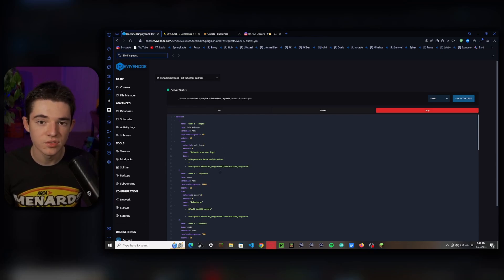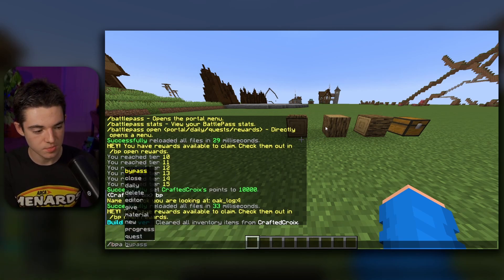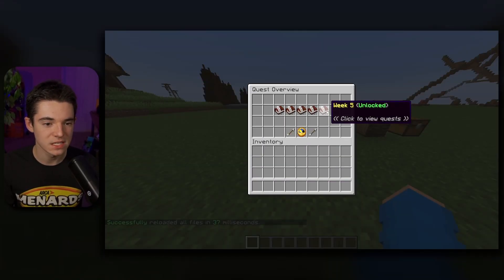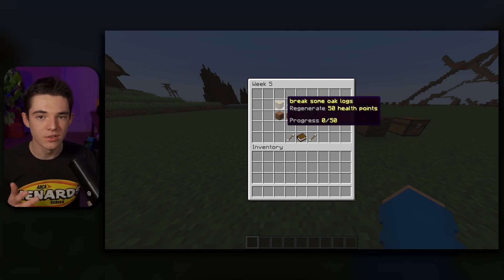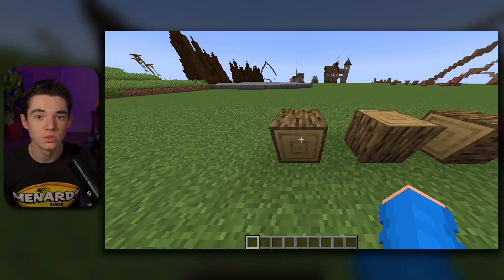You can get really advanced with all these quests if you really want to, or you can just keep it really simple. Reload the plugin with /bpa reload, then type /bp and go to quests — we can see we now have a week five quest. Click on it and there is our 'break some oak log' quest. It shows the required progress of 50. You don't even have to click on it or tell it you want to do it — all you have to do is go break 50 of those blocks.